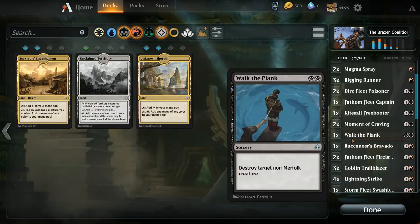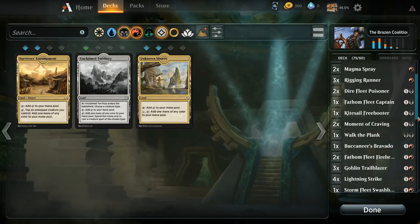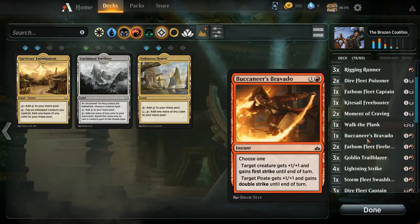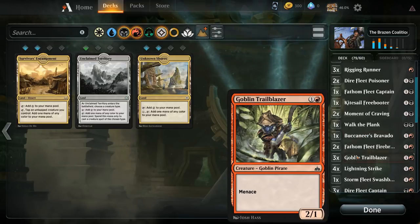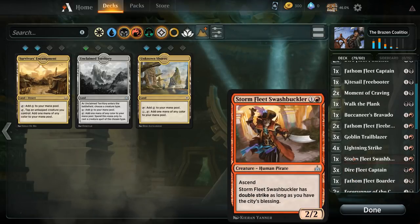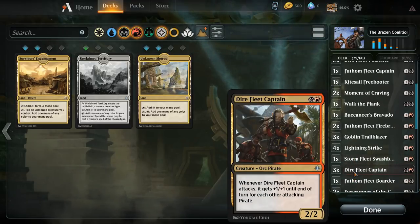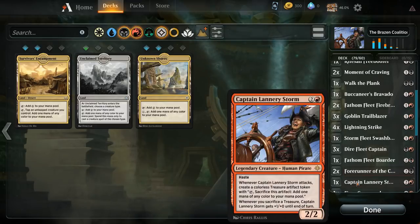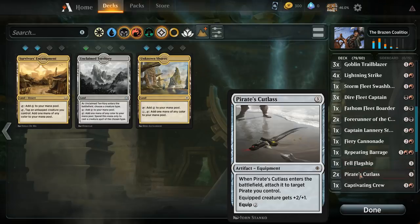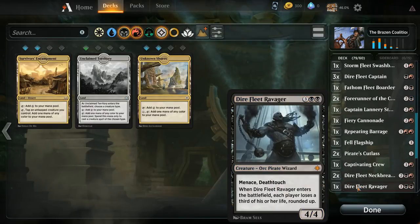We have Lightning Strikes — I think we can cut the Abrade and play Lightning Strike instead. One Walk the Plank — it's going to be pretty tough on our mana, but it's nice to have a card that can take out larger creatures. One Bravado could be okay, could see cutting that as well. Some two-drop pirates, a random Swashbuckler, some Captains, a Border, a Forerunner — all these cards look playable. I think we can cut the Ravager.